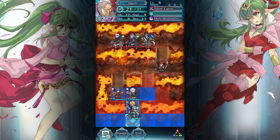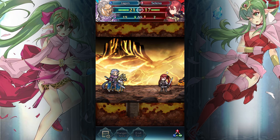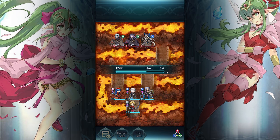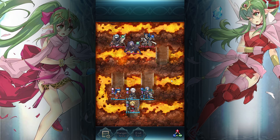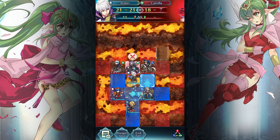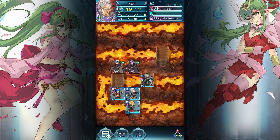Jägen can counter Selina. Get wrecked, Selina! Speed, resistance... Robin got defense and resistance. Jägen can take down this guy. Of course there's a different range, but the attack stat is the same. Oh my god, 30 damage. Holy crap, Lilina.